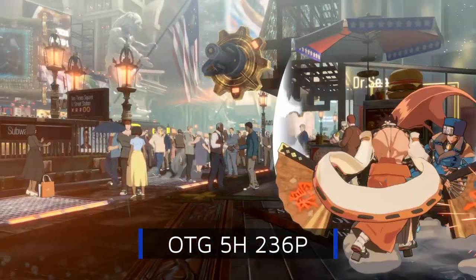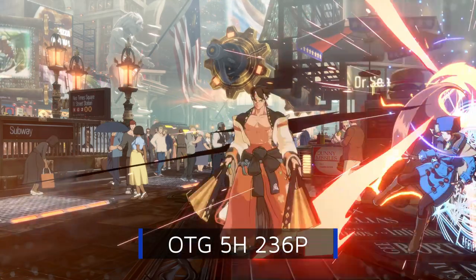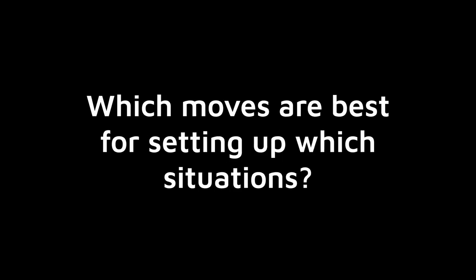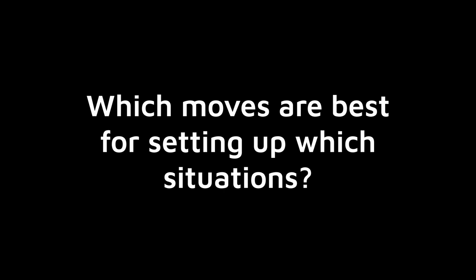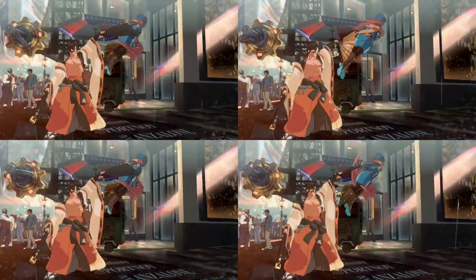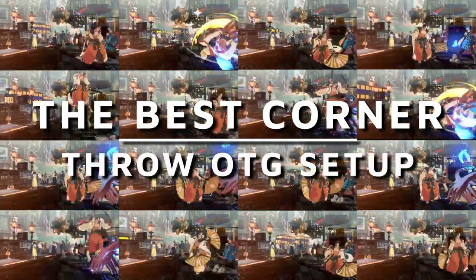And if we want set play that closely mimics mid-screen throw, 5H OTG into Shitsu is our best bet. For everyone else who wants to understand why I recommend these options, what normals are best for setting up which situations, and the criteria I use to evaluate every single possible OTG setup I could think of, stick around. This is Millennium, and this is my quest for the best corner throw OTG setup.